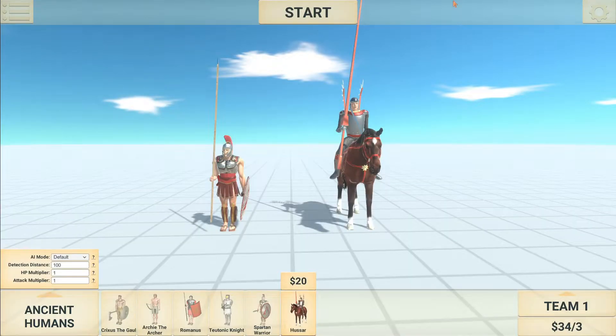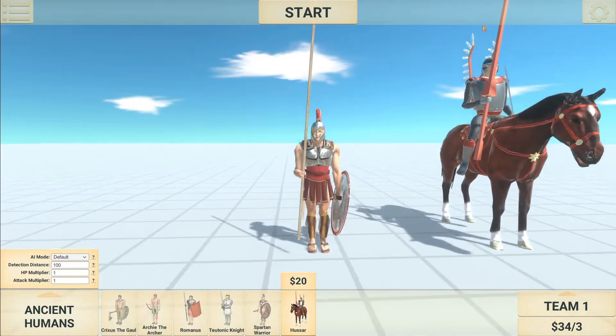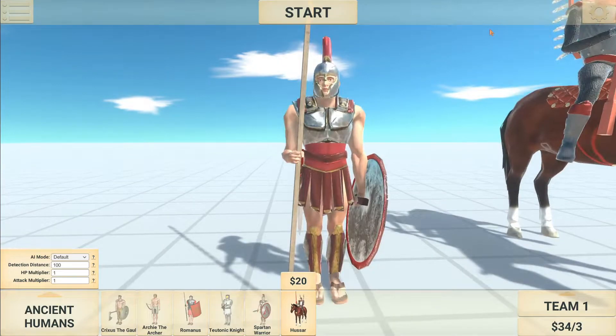The two new units added this update were the Spartan Warrior and the Hussar — that's probably how you pronounce it, but I could be completely wrong. So I'm just going to give you guys a quick overview of the units now so you can have a quick look at them.